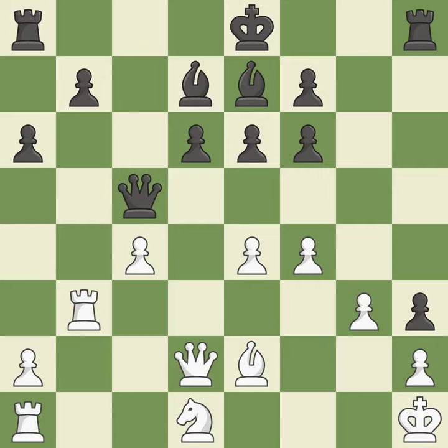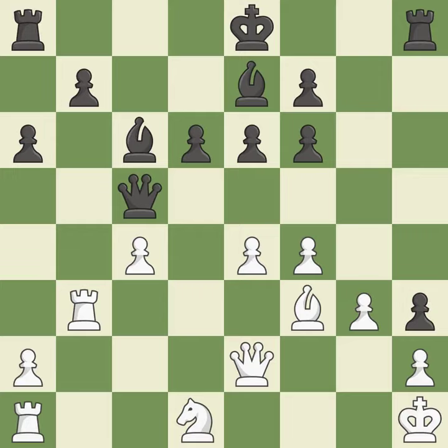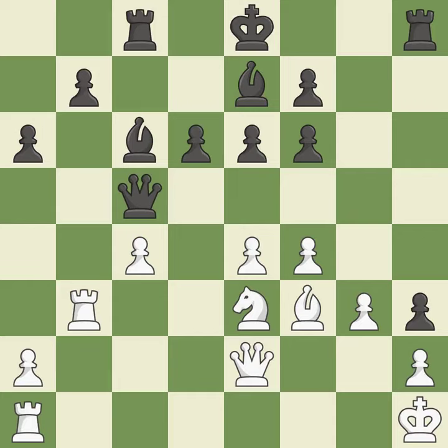The queen is therefore moved to safety — that's good. The best choice is this one; it is ideal. This defends the attacked pawn — it is best. The attacked pawn is protected — that is good. A rook enters the action after developing outside of its starting square — it is quite good. That is a logical response; it is quite good. Very precise — it is best.